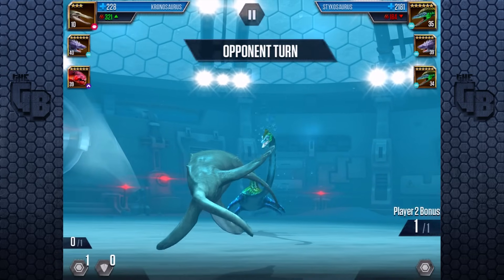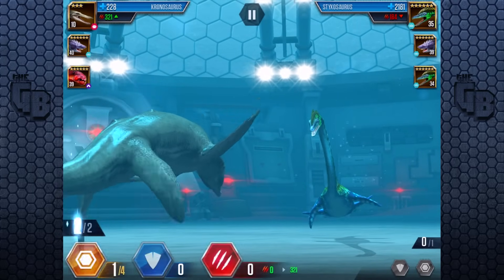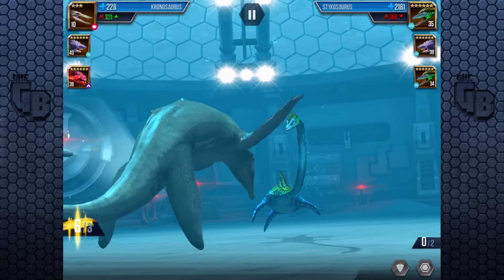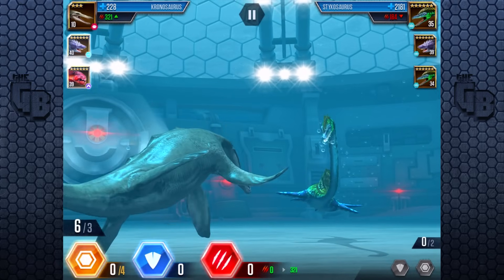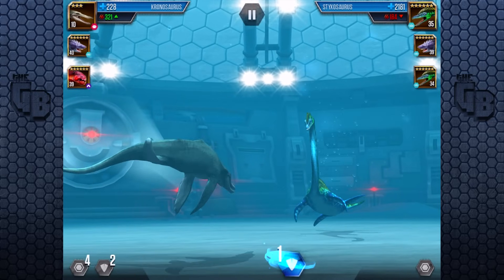Wow, look at our attack — it's crazy! It's more than our health! I love it, it's beautiful! I like how they didn't go for spikes on Stixasaur. Kind of glad that Ludia pushed the boat out on their creativity a little. I would love to see a level 40 Stixasaur have two heads — that would've been amazing! Could you imagine, like a Hydra? That would've been really cool!